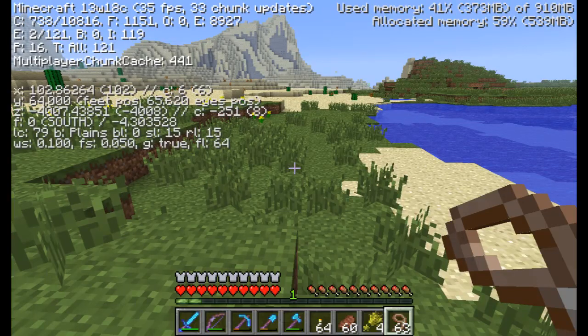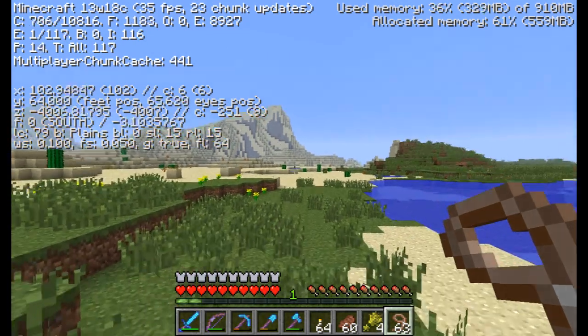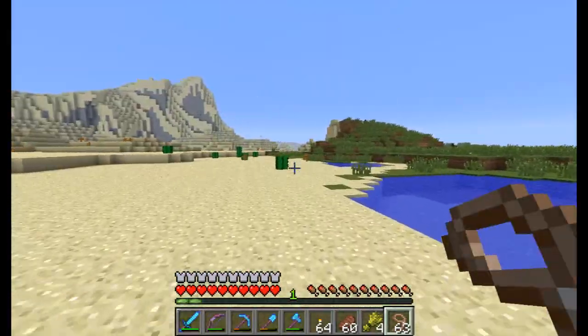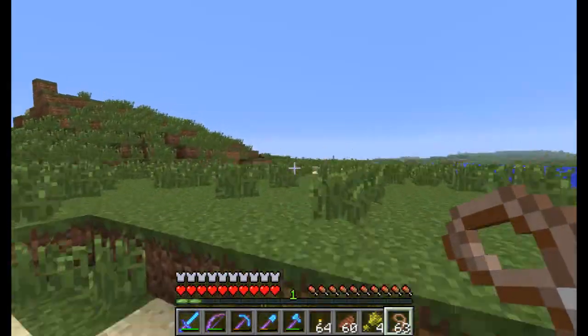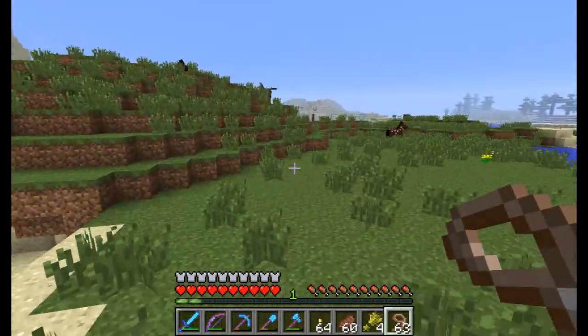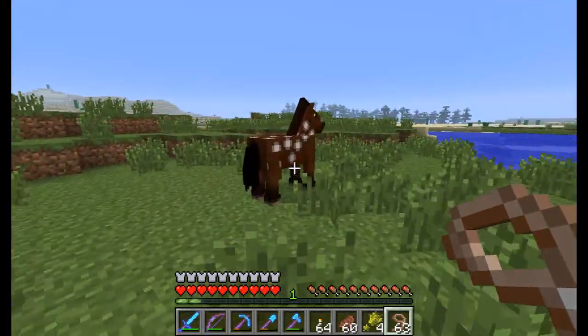What does F3 say? How far are we out? 102 X and 4000 Z. So now we've got to just head our way home. Let's grab the horses again. I'd like to bring at least two regular horses back so maybe I can get to breeding them.